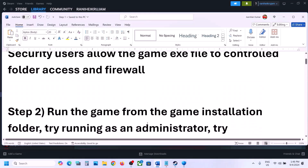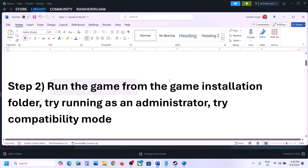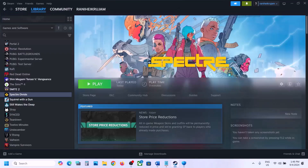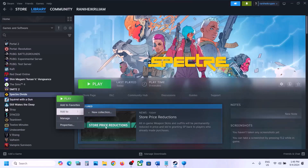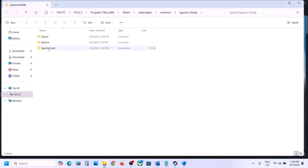The next step is to run the game from the game installation folder. If you are unable to launch the game from Steam, right-click on the game, select Manage, then click on Browse Local Files. It will take you to the game installation folder. Double-click and try to launch the game from there.